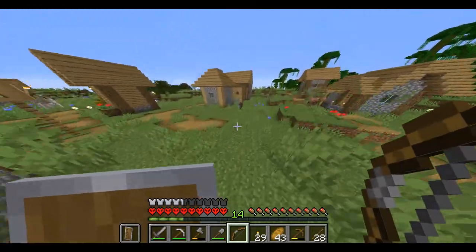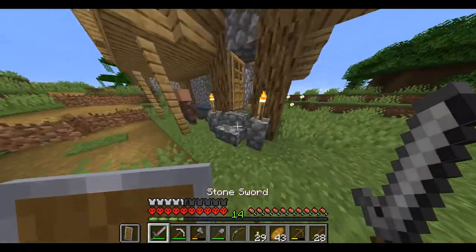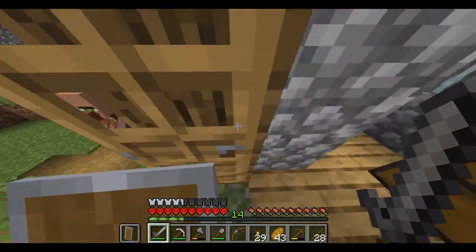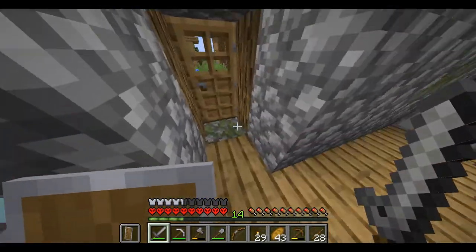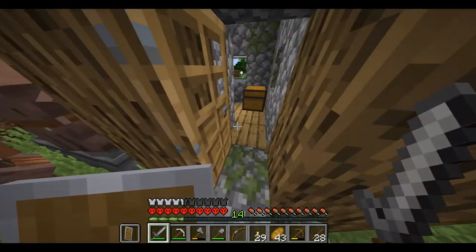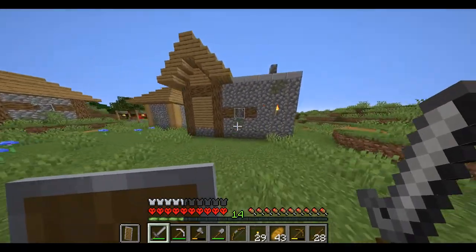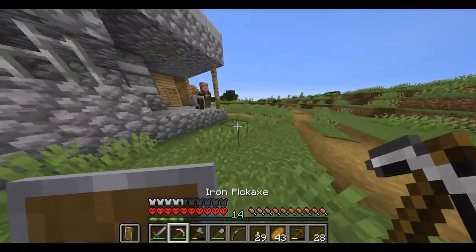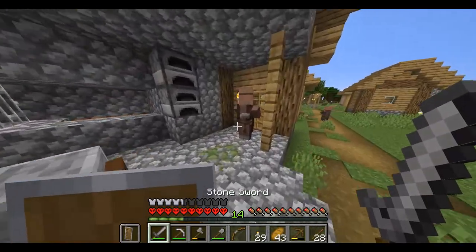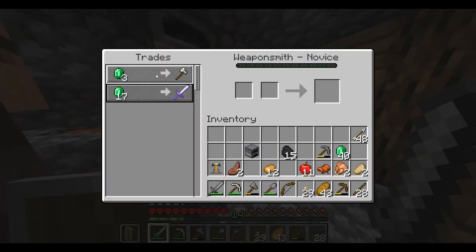I think I'm going to make some new classes of villagers. I feel like I have way too many leather workers. Oh, there was a saddle inside the chest! Oh my god, how rare is that? I also have a weaponsmith that I can trade with using all these emeralds.